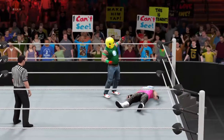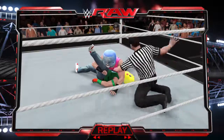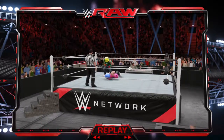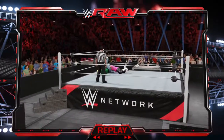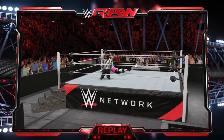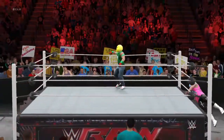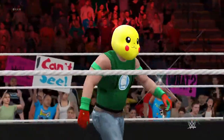Chris Valerio wins — Dolph Ziggler tapped out from the Yes Lock. Chris Valerio has the same move set as Daniel Bryan. There you see the Boston Crab, the devastating leg drop to the head, and the Zig Zag. There you see the final move that took out Dolph Ziggler — the Yes Lock, a devastating arm and head submission locked in tight. Dolph Ziggler tapped, the referee rang the bell, they're chanting 'Yes!' What a great victory — see you later, bye.